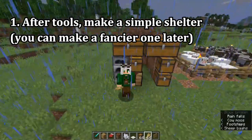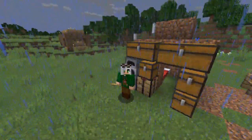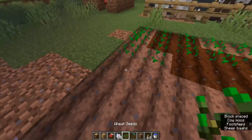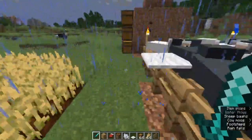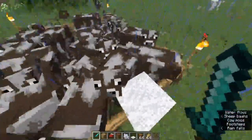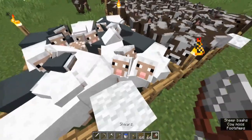All you need is a dirt hut to get going — chests, furnaces, crafting table. We're just trying to hit the ground running. Gather some seeds and plant up some wheat. What you want to get yourself is a wheat field, some sheep contained, and a high-saturation food source like beef or pork. For pork you'd need to plant carrots to breed pigs, so cows are easier.